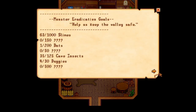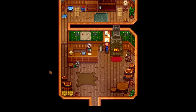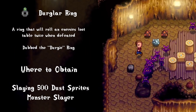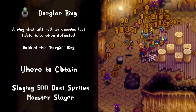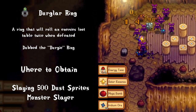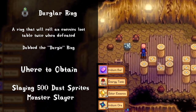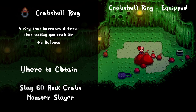Let's move on to some of the best rings in the game, which can only be obtained through monster slayer goals. It may seem discouraging at first, but these rings are game-changing. Plus, with the addition of monster musk in the most recent patch, it's a lot easier. The crown jewel is the burglar's ring — it rolls an enemy's loot table twice when they're defeated, allowing for serious coal from dust sprites or iridium ore and batteries from the depths of the skull caverns.